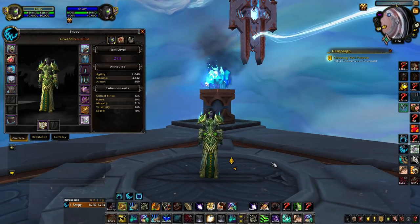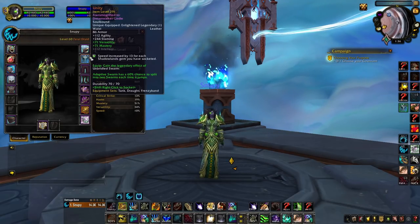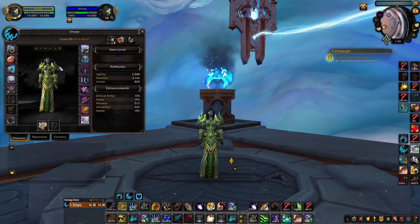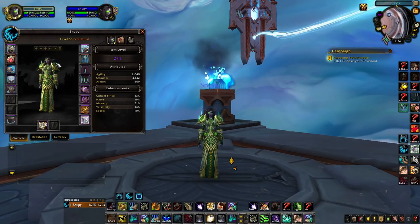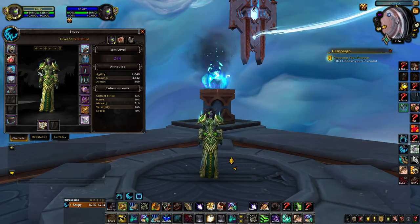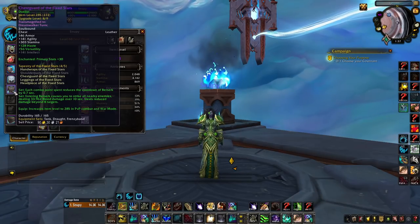Now on to gear, stats, sockets — everything for Necrolord Feral Druid. You want your tier set on head, chest, hands, and legs. The chest gives haste/versatility, and the head gives versatility/mastery from those tier pieces, which is super nice. The stats become a bit worse on hands and legs but they're still quite nice. The shoulders tier set gives haste, which is kind of the worst stat combo in my opinion. I definitely recommend the head, chest, hands, and legs combo for the tier set.